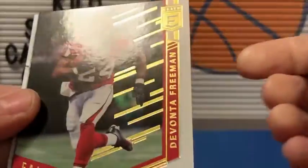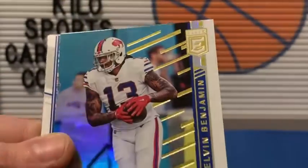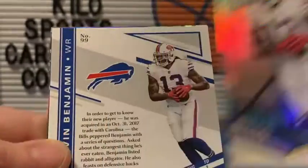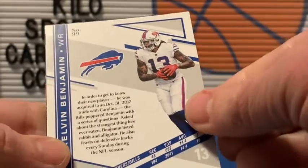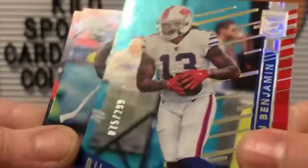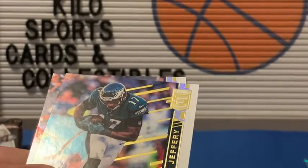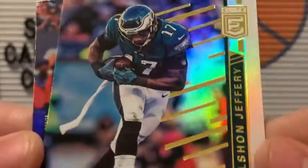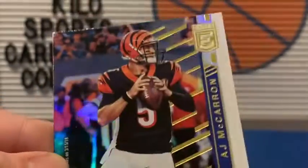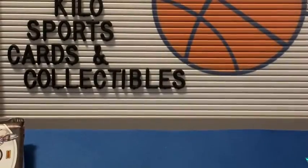Starting off with Devonta Freeman, Kelvin Benjamin, and then we got a backwards two-shirt — that's just a numbered card of Kelvin Benjamin, and that's out of 299. I don't think he's even with the Bills anymore, I don't know where he's at now. Alshon Jeffery and AJ McCarron. Okay, so nothing great out of there.